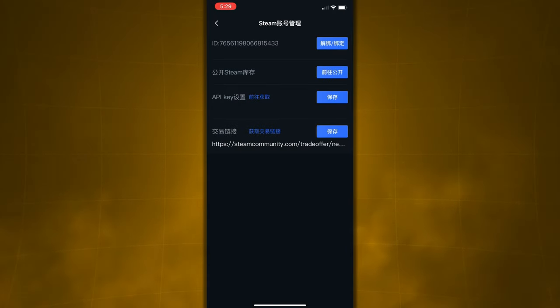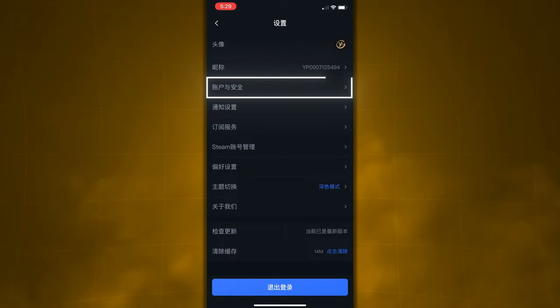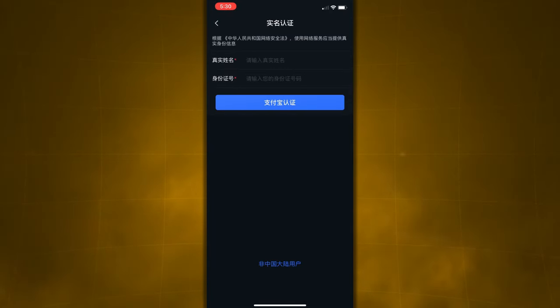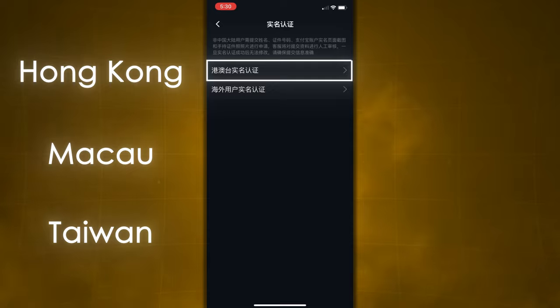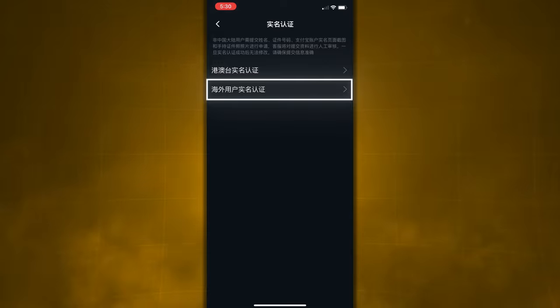Now we just have to verify our identity in order to get full use of the UPIN marketplace. Select the third button from the top, just below that string of letters and numbers. On this page, select the third one from the top again, right where you see the darker gray Chinese characters. If you're from China, enter your name and ID at the top part of the screen. If not, click the blue text at the very bottom of the screen — in English, this says 'non-mainland Chinese users.' On the next screen, if you're from Hong Kong, Macau, or Taiwan, click the top button. Otherwise, click the bottom tab, which says 'real name authentication for overseas users.'